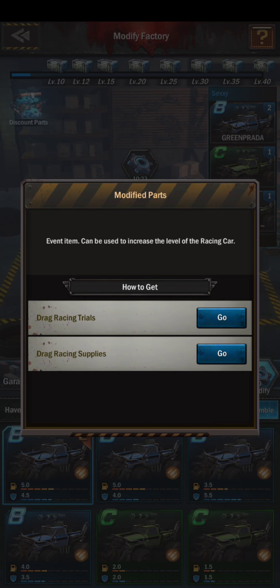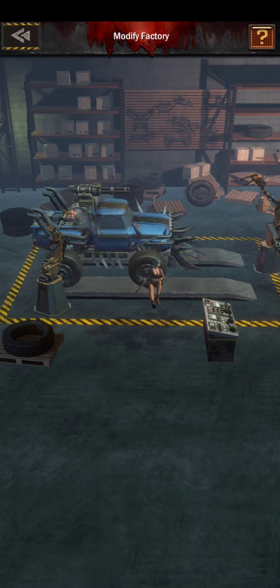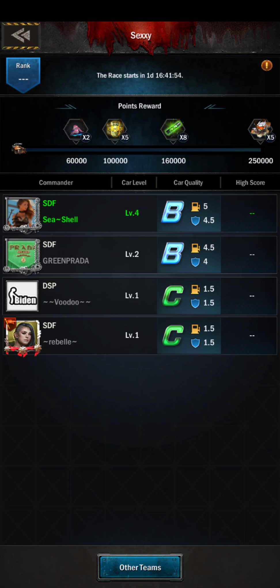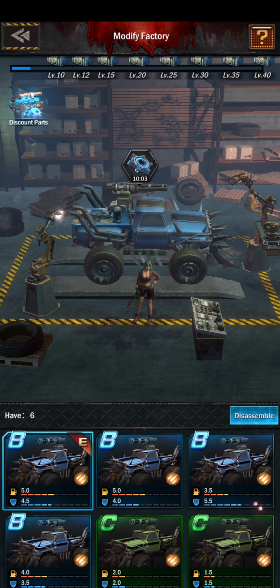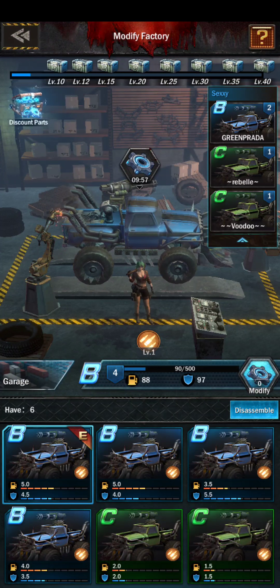So we're going to use some of these modify parts and deploy the best B car. How do you join a team? You click on 'team' — I've already joined one. These are all the farms here. Once you join that team, there are lots of rewards: you can collect these passive amounts as well as get combined rewards.